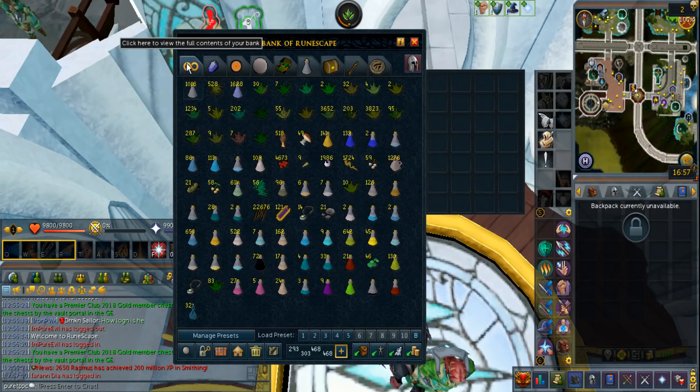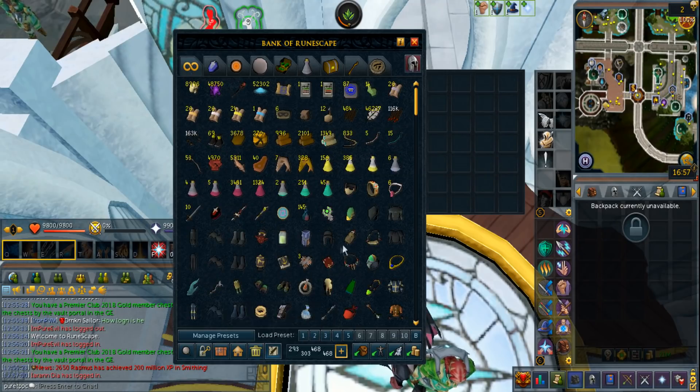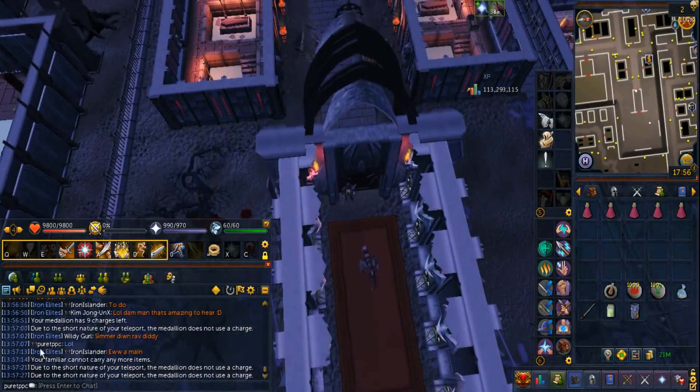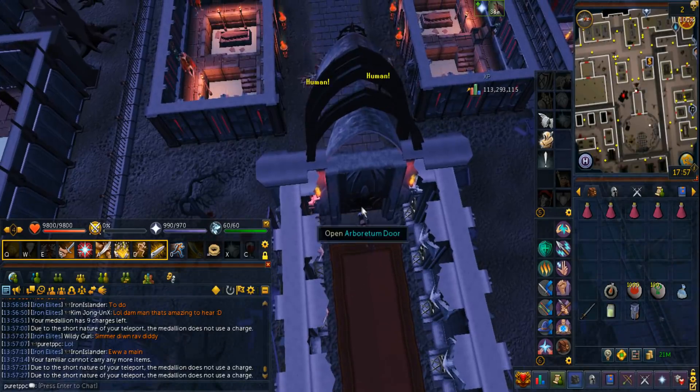So next up, we have the Overloads and the Holy Ones, as you can see right here — that's 146 of them. Oh my god, look at that. My title is gone — my Iron Man title. Well, at least I still have the icon.